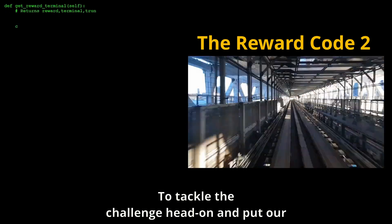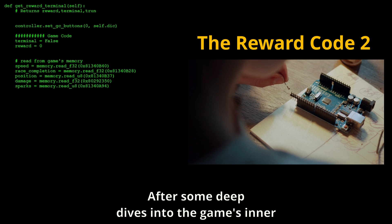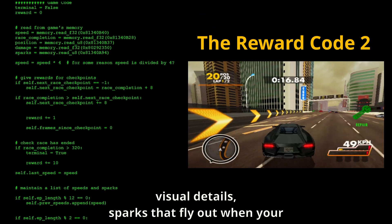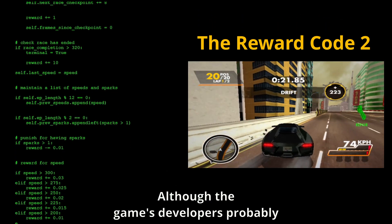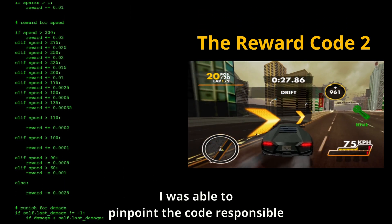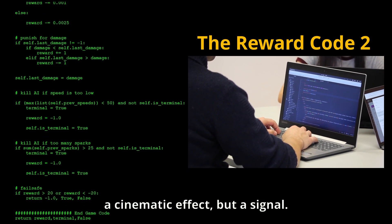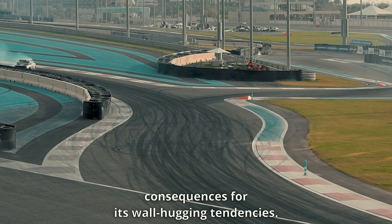To tackle the challenge head-on and stop the AI from hugging those walls, I knew we needed a new approach. After some deep dives into the game's inner workings, I uncovered a potential solution. In Need for Speed, there are sparks that fly out when your vehicle touches the walls. By diving into the game's memory, I was able to pinpoint the code responsible for generating these sparks. I updated the code so that whenever those sparks appear, it's no longer just a cinematic effect, but a signal for our AI to face consequences for its wall-hugging tendencies.